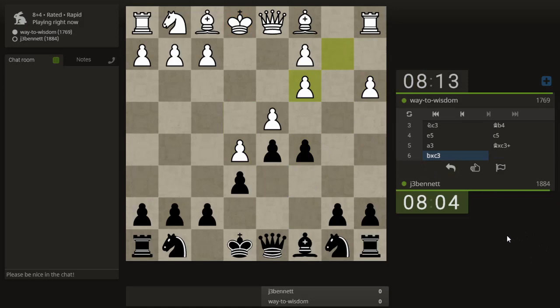Still the main line. Now I think the moves are knight e7 or queen c7. I've been playing this queen c7 move — it has ideas of coming down to attack when the c-file opens up. Way to Wisdom is thinking. The main move is to bring the queen, and the game continues from there. Looks like I got him out of his opening book.